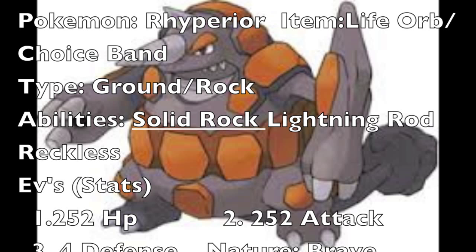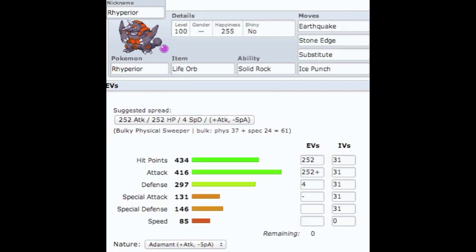This set right here is for trick room teams only — I haven't seen anyone use this. Now, the best item is life orb or choice band; I usually prefer life orb because you still get to use all four of your moves, although choice band is also good. His type is ground and rock — that's one of the reasons why he's overlooked: so many weaknesses, four times weak against grass and water. But his ability, Solid Rock, which I always choose, reduces that super-effective damage by 25 percent — very useful. His EVs are 252 HP, 252 Attack, 4 Defense, and his nature is Brave, which puts the attack up and lowers your speed — again, for trick room teams only. Look at his numbers: his hit points, attack, and defense are enormous.